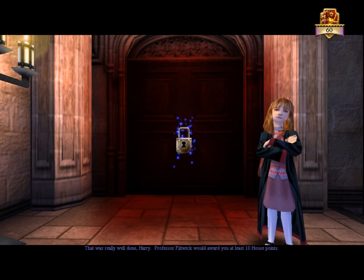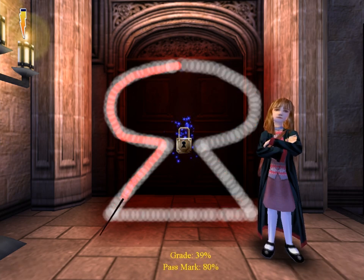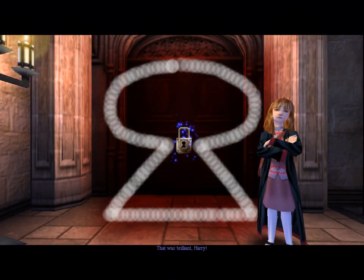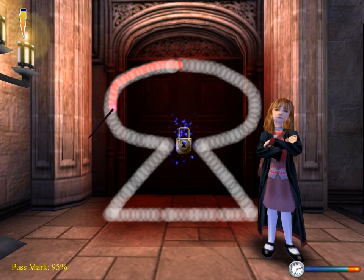That was really well done, Harry. Professor Flitwick would award you at least 10 house points. Let's try this again. So far, that's better. Well, I think that's a passing grade for that one. Very nearly. So we finally get to go to the fourth test. I have to do even better for that one, though. Professor Flitwick would be very pleased with that attempt, Harry. I'm sure he'd give you 15 house points. You're getting the hang of this. We've got to do 95% for this, and we may have already messed up.